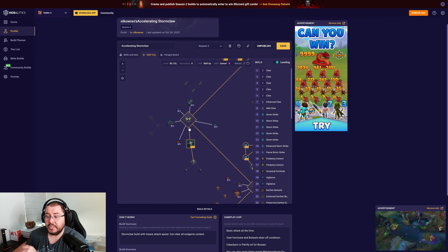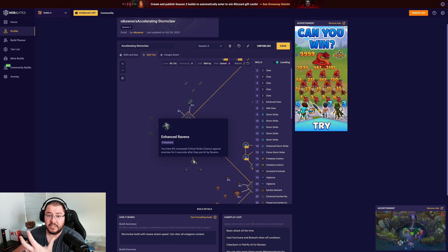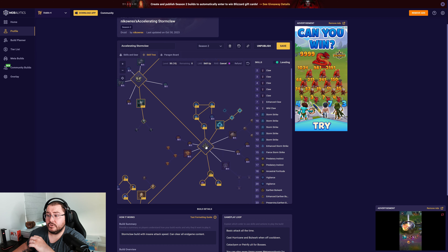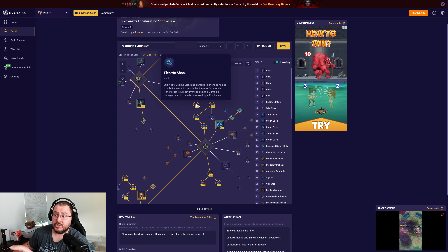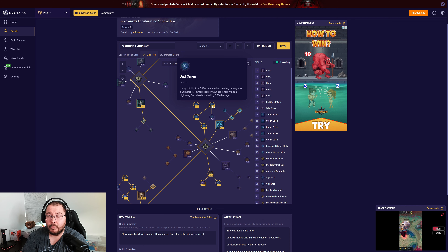For companions, two points in Ravens — one into the passive for increased critical strike chance against enemies hit by Ravens, which is a pretty big 8% increase. Moving to the Wrath skill tree: one point Hurricane into Savage Hurricane for that 20% damage reduction from enemies hit. In the passive tree: one point Elemental Exposure, one point Charged Atmosphere, three points Electric Shock for the high chance to immobilize and huge damage increase to immobilized enemies, and three points Bad Omen for high lucky hit chance proccing lightning bolts.